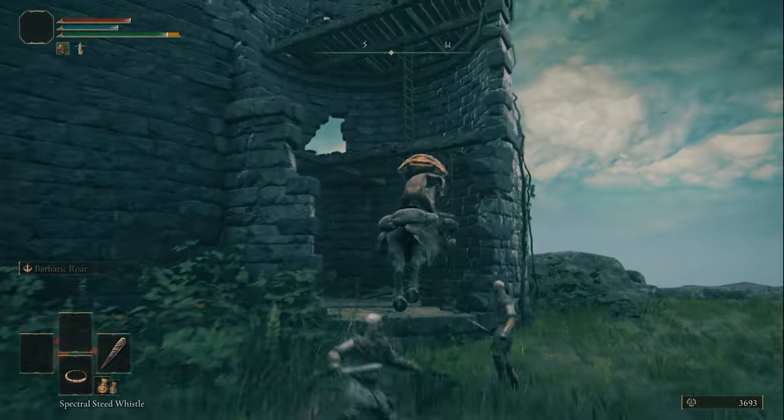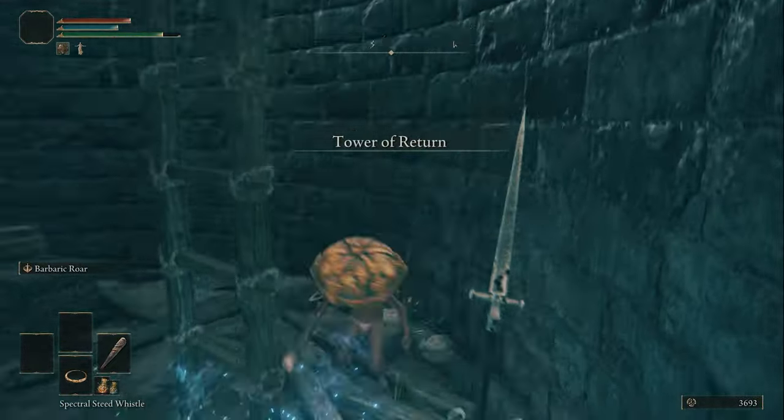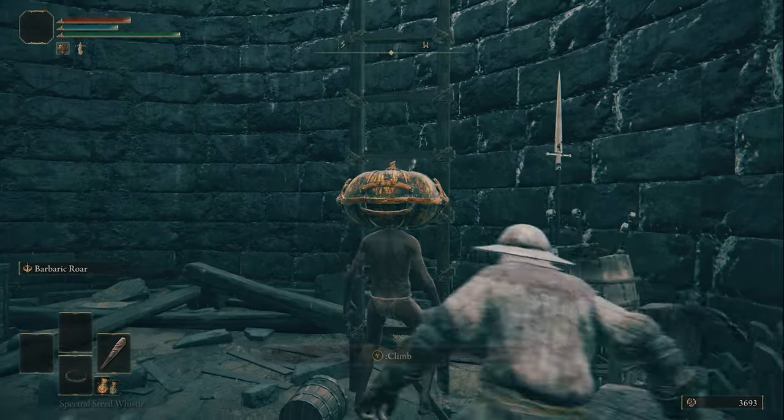Dodge the enemies and climb up the ladders. Take out the one at the top and you'll see a chest in front of you, which is actually a transporter trap.